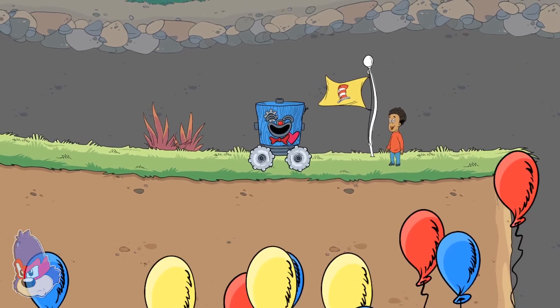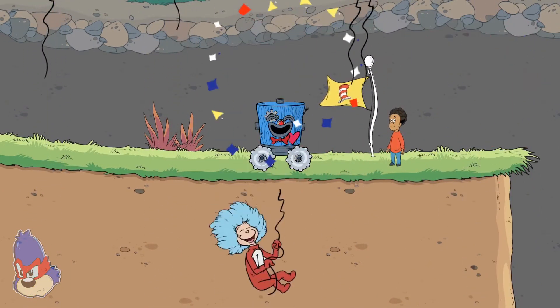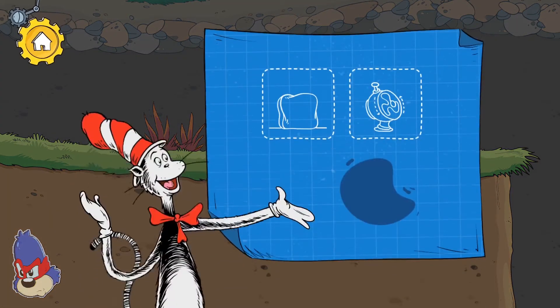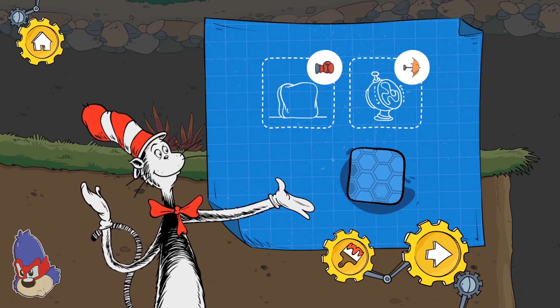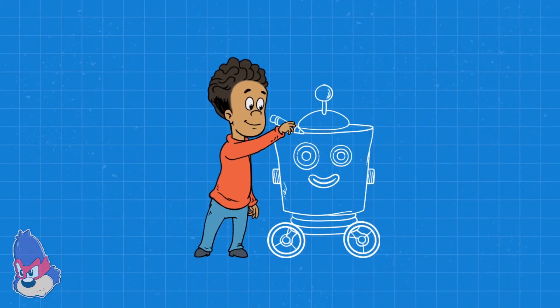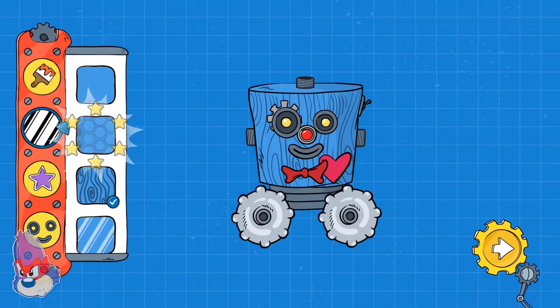You made it to the end! We used these tools to pass these obstacles on our way through this level! You found a new decoration! Touch the paintbrush button to use it! Make changes to your robot!